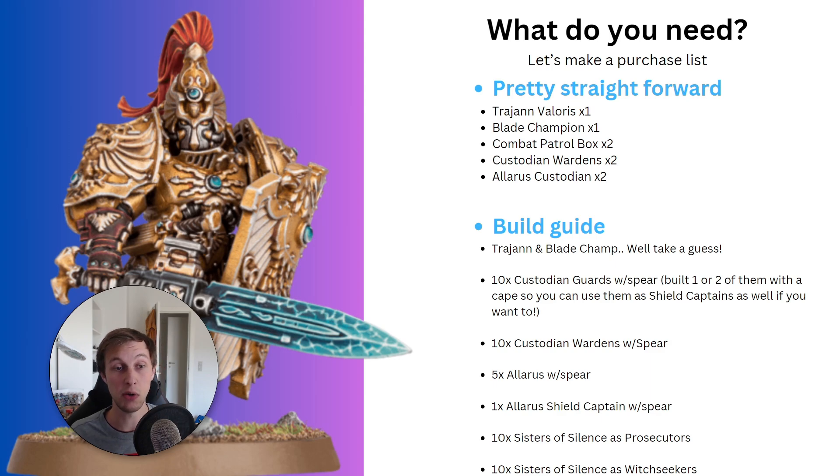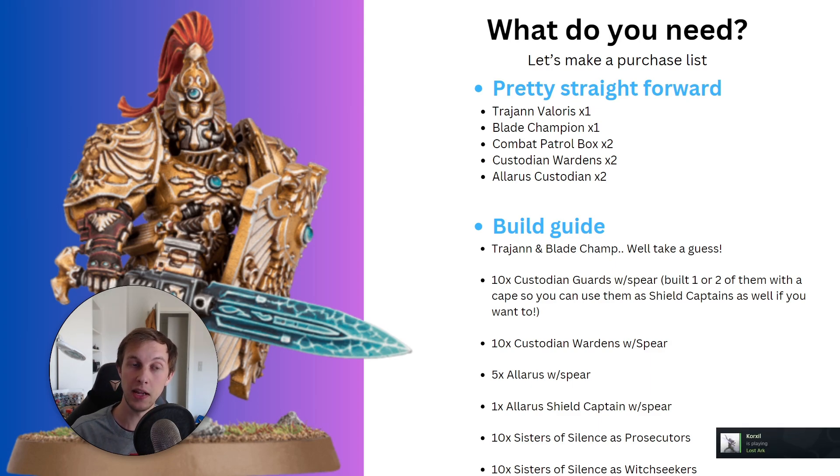For the Custodian Guards, I recommend you build them with spears. The Sword and Shield is viable in some ways, but I think having 10 Custodians with spears is a great start because they are simply better right now. If you want to add more Custodian Guards later, you can start building some Swords and Shields. I would also recommend that you keep the sprue from your other Custodian Guards so you can build some Vexillas in the future if you wish.